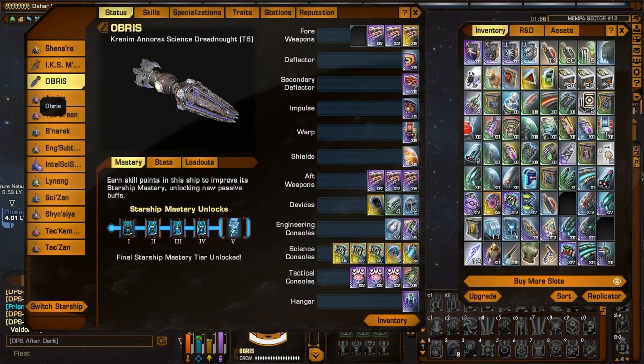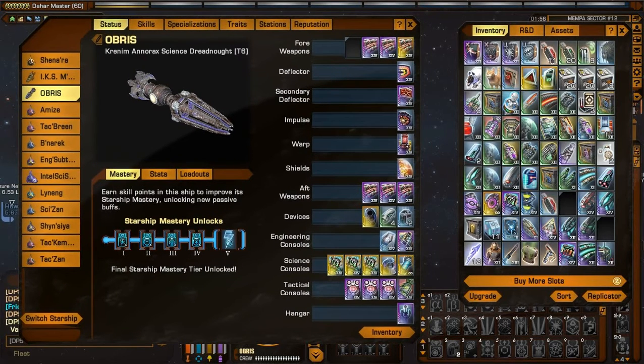Hey there folks, this is Shannara and I am bringing you another bug report video. This one is basically in relation to the non-activated ability of chemo sight laced weaponry.